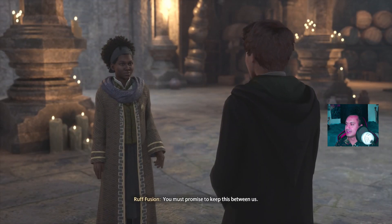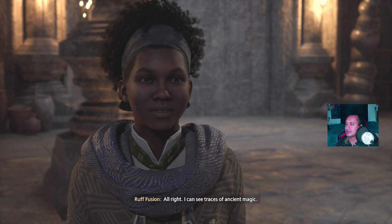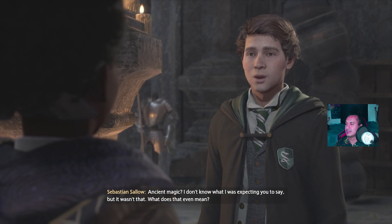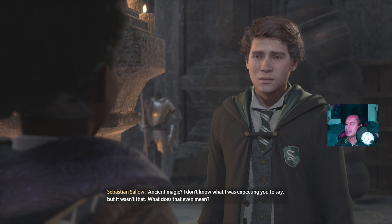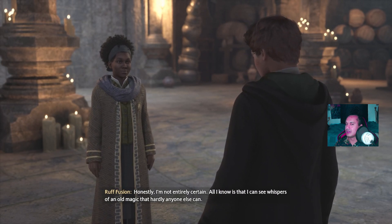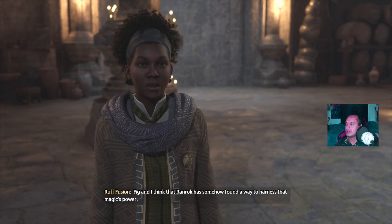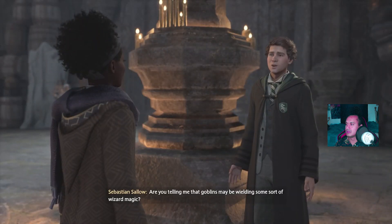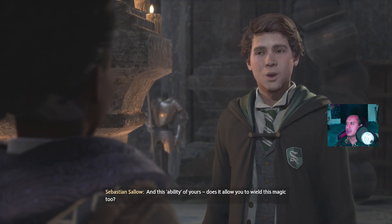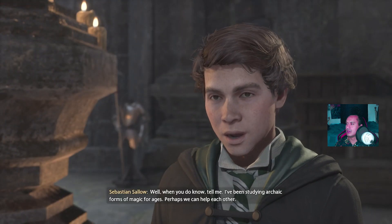You must promise to keep this between us - I trusted you with knowledge of this secret Undercroft. You can trust me. I can see traces of ancient magic. Ancient magic? I don't know what I was expecting you to say, but it wasn't that. Honestly, I'm not entirely certain - all I know is that I can see whispers of an old magic that hardly anyone else can. Fig and I think that Ranrock has somehow found a way to harness that magic's power. Are you telling me goblins may be wielding some sort of wizard magic? That's what we're trying to find out.